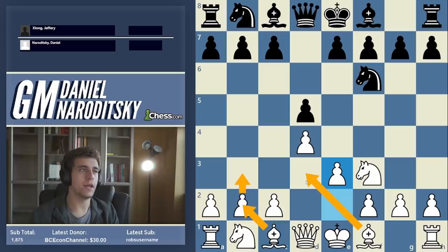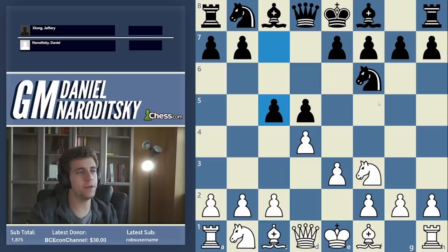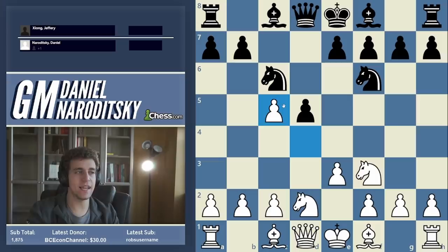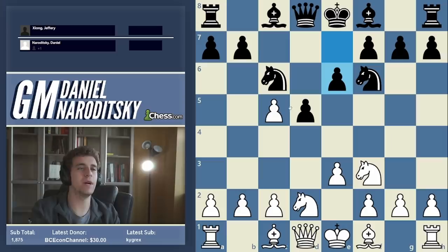A lot of people think it's passive just because of how it looks, but in reality it's a very aggressive positional system. So Jeffrey plays c5, the main move, and I play knight bd2, which is the modern way to play here. The point of this move is that if black continues knight c6, I actually take the pawn and it's not easy to recover — after e5 I have bishop b5 pinning the knight and threatening e5.